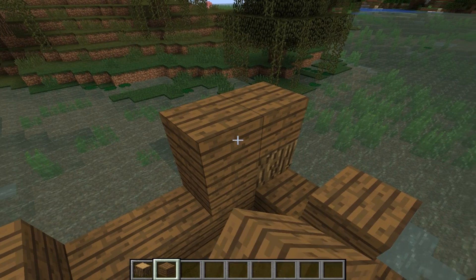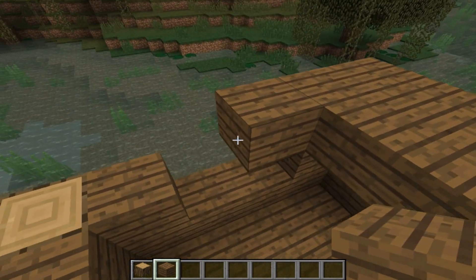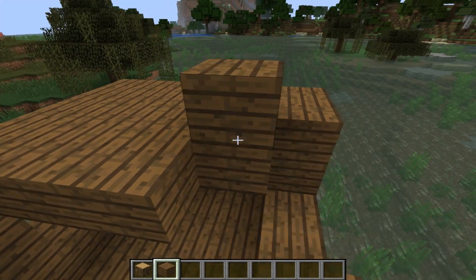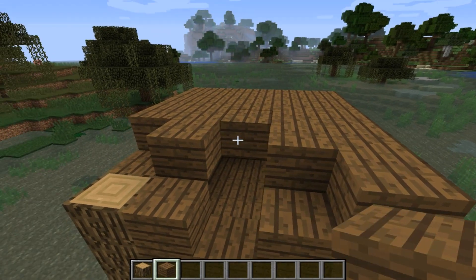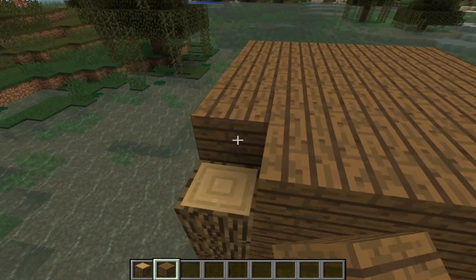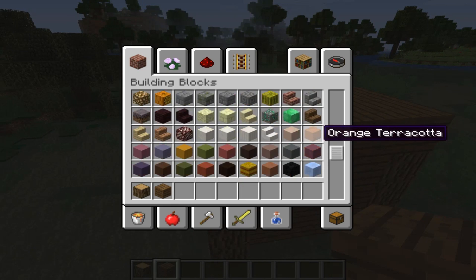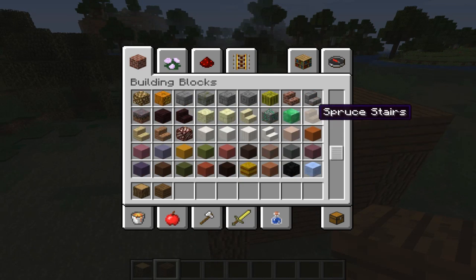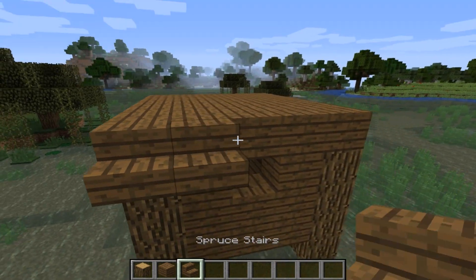Now let's build the roof. The roof is flat, so it's pretty easy. Now let's take spruce stairs and build a circle.